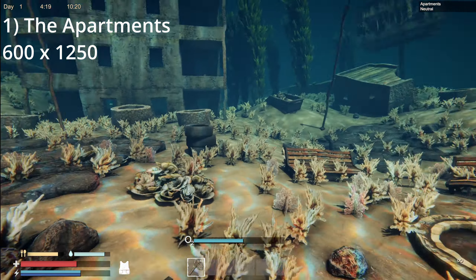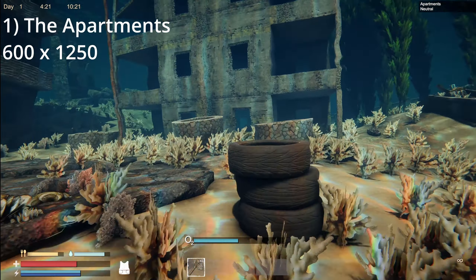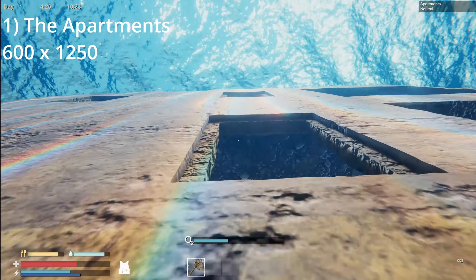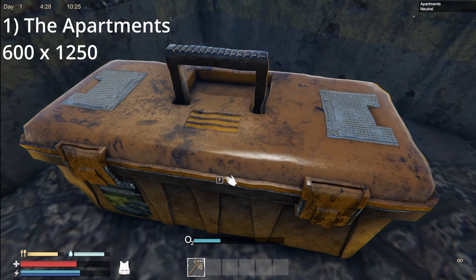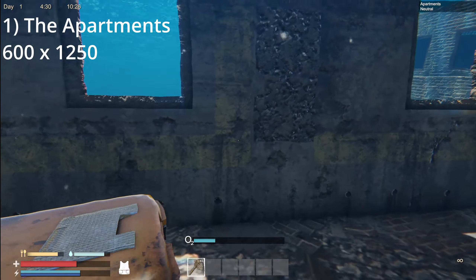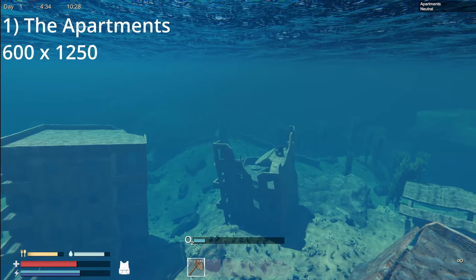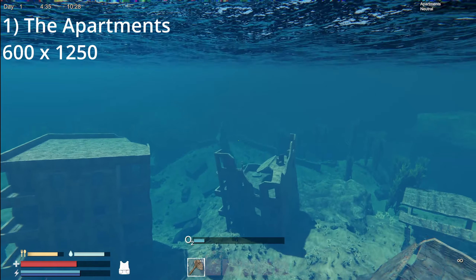The Apartments even have some components that you will need a little later on for things like advanced crafting, including rubber and components. They have several toolboxes in different locations, and you can get components, rubber, glass, metal, wood — basically anything from those boxes.